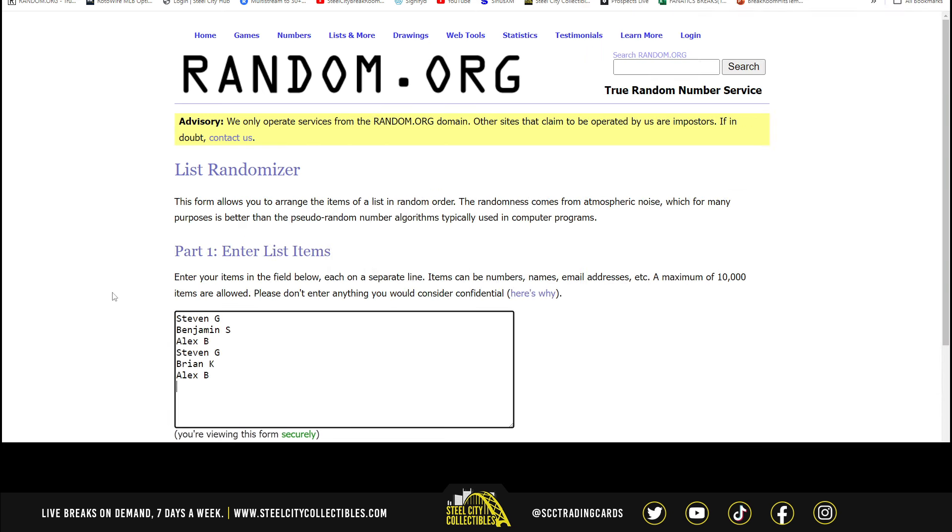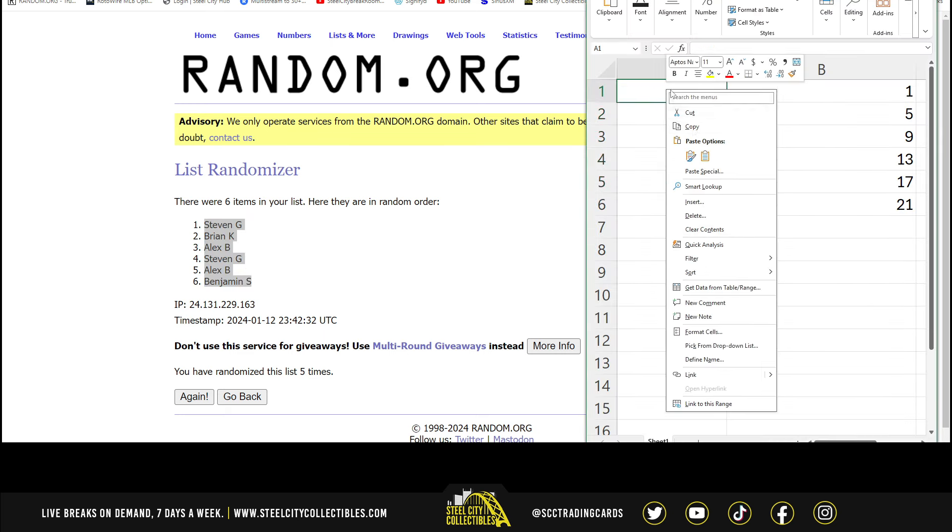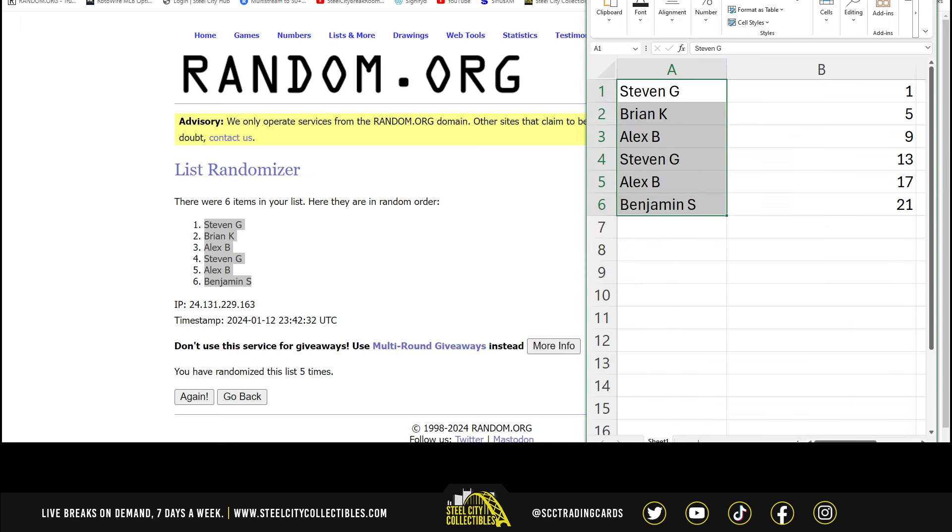There are the six names. So we've got Stephen G with packs one through four and 13 through 16, Brian with five through eight, Alex will get nine through 12 and 17 through 20, and that gives Ben 21 through 24.